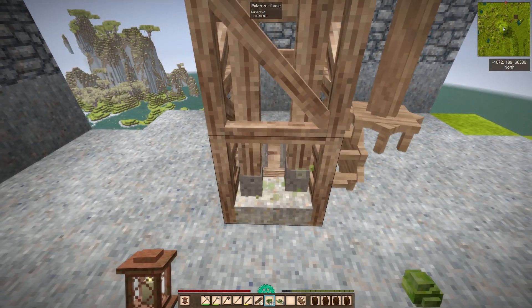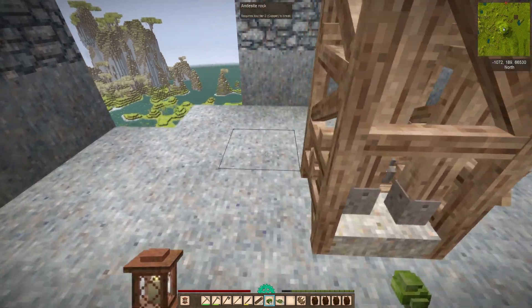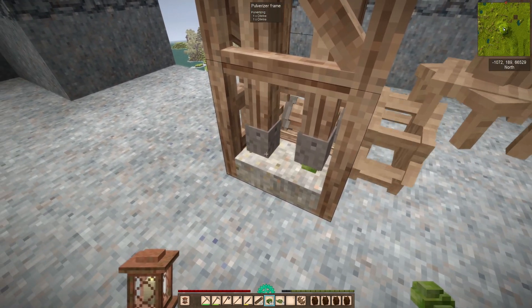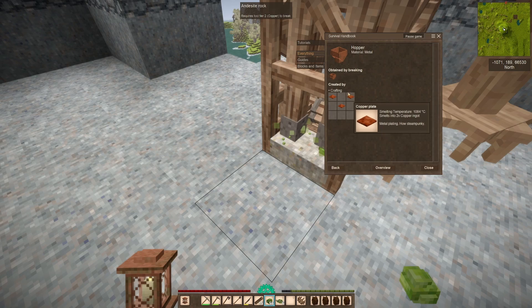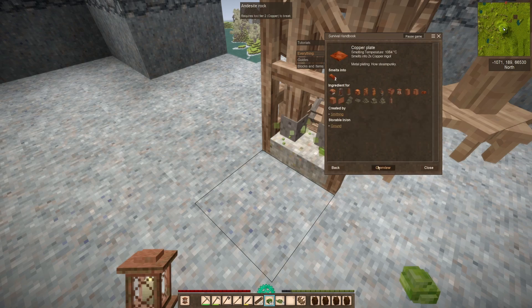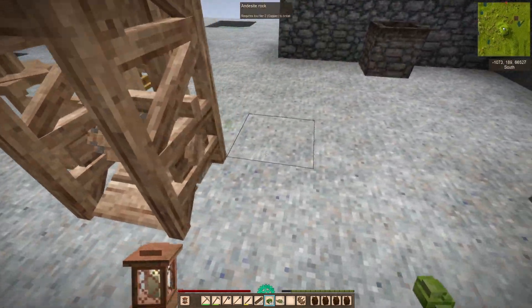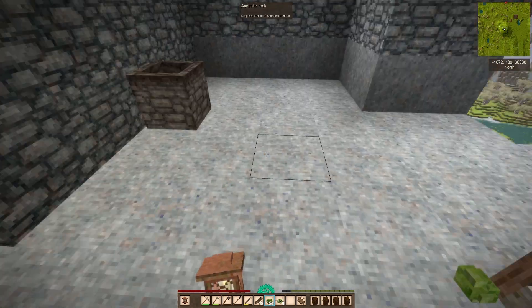You can build a hopper, but a hopper is three copper plates and we don't have copper right now, although I know where some is. I don't really want to go get that right now. It looks like it's only copper — I don't know why you can't build it in anything else. Well, that is what it is. Let's just get a couple of these going here. I can get some quartz too.